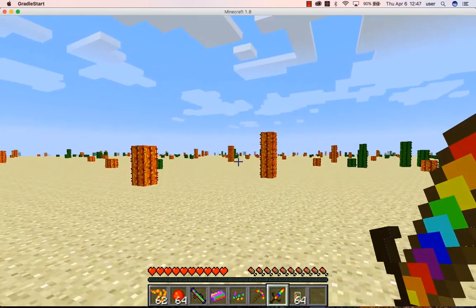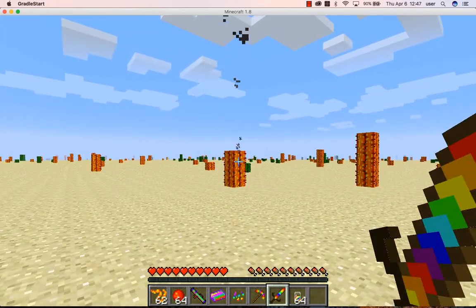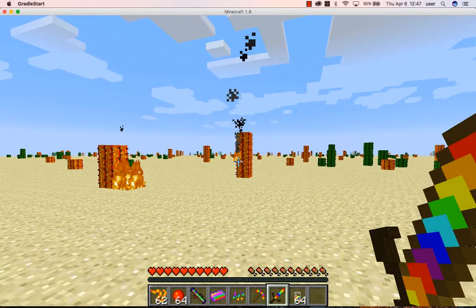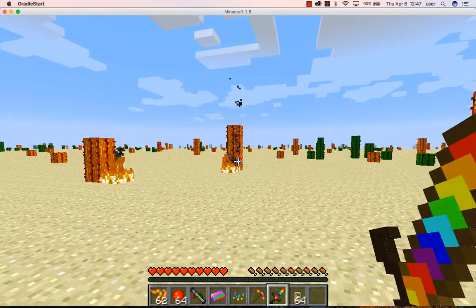So here we have our candy sword. On left-click, it shoots whatever item you want. We chose it to shoot this little small fireball, but you can shoot anything you want.